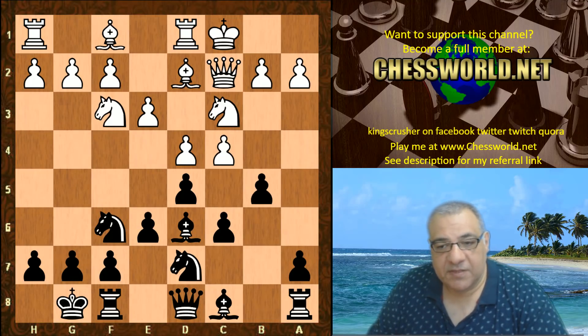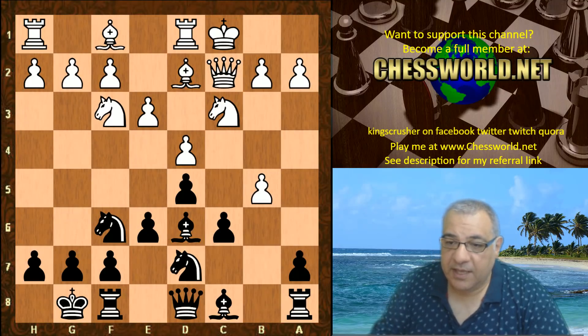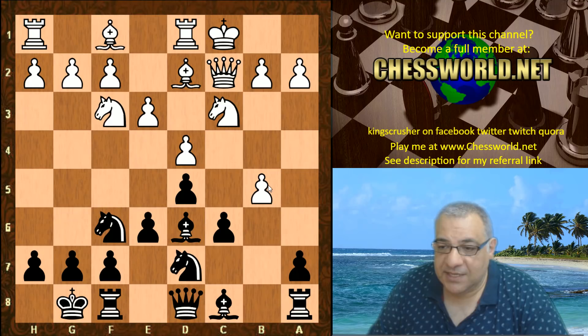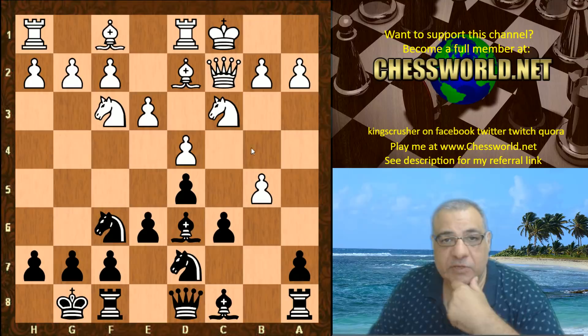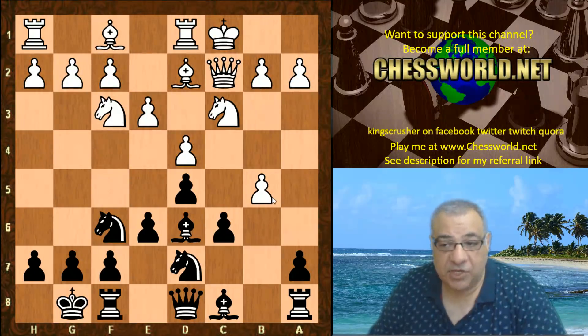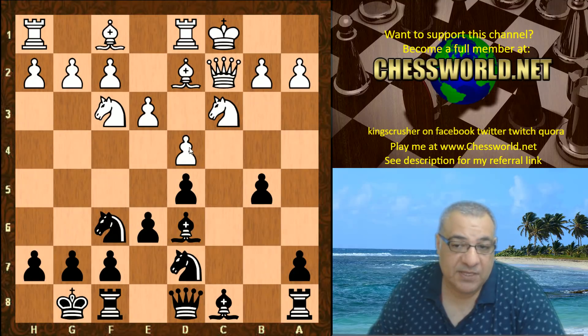The first move b5 seems fair enough — trying to sacrifice a pawn. Is it about trying to sacrifice a pawn to open up a file? The pawn is taken but there's no c-takes-b being played, which is intriguing to me. I thought maybe to have some semi-open b-file pressure, but if we look at that position with c-takes, the center is really rock solid. There's nothing that's going to be challenging that pawn center later — there's an element of solidity you might not want.